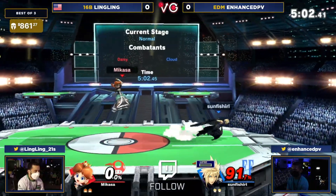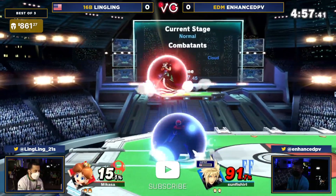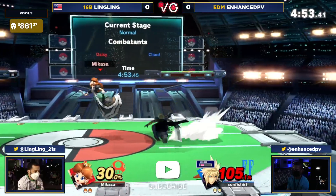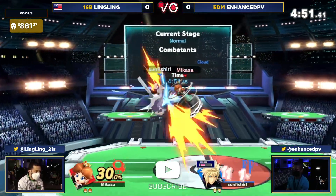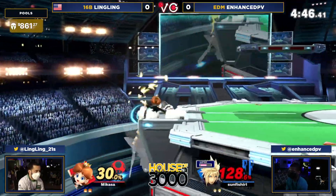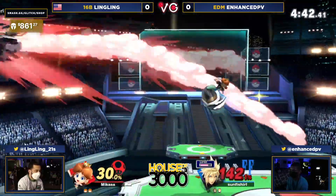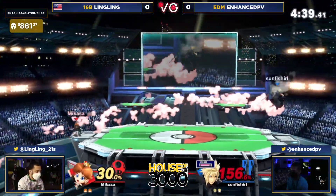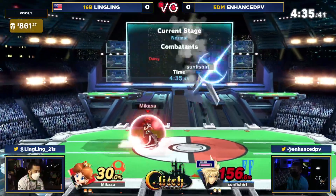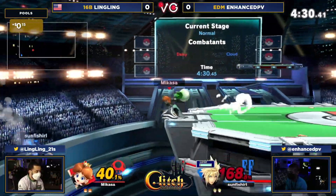Enhanced PV throws out the blade beam but Ling Ling dances right around that. Gets the climb hazard at 50% — good pressure on the shield. Just throwing anything out, not trying to get punished, but letting Ling Ling know: press a button wrong and you're getting hit. It's a really good data-collecting opportunity too. Getting under that platform as a character with a good disjoint, you can see how they constantly jump away. If they've got good shield discipline maybe you get a grab later. Unfortunately Ling gets sent back to the right-hand side — still a kill percent — so a fair or a back throw at ledge should take it out.